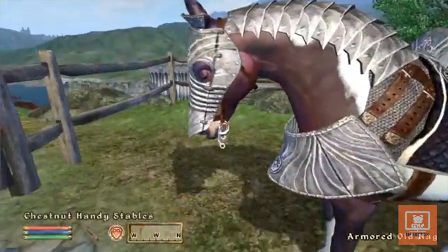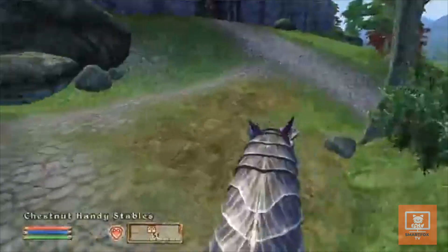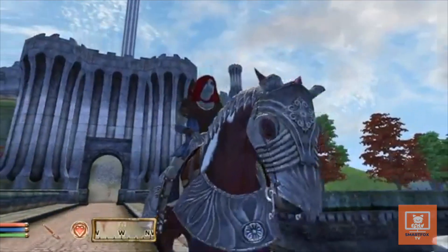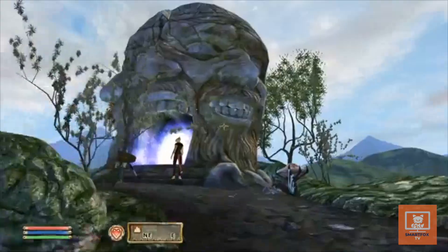It all started in 2006 with The Elder Scrolls IV: Oblivion. Bethesda was giving out Horse Armor DLC for $2.50. It did not protect your horse at all — the horse armor was just used as a skin. People criticized Bethesda for how useless it was, all just to make a quick buck.